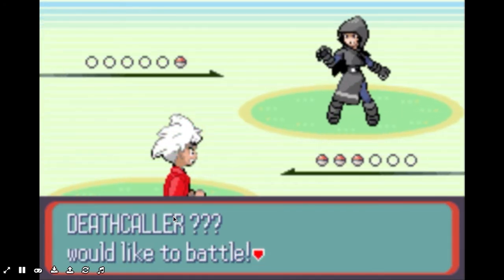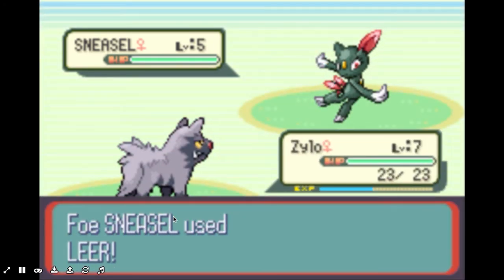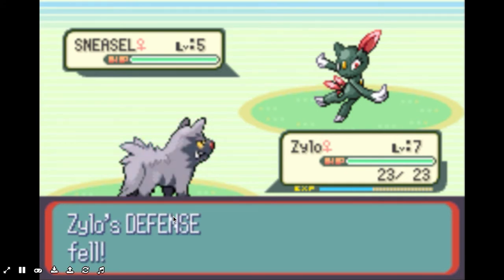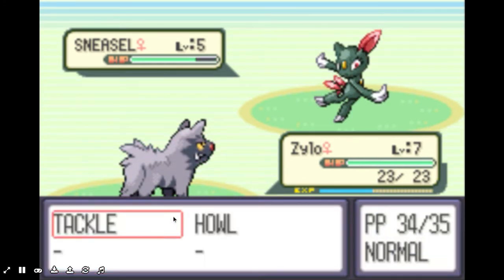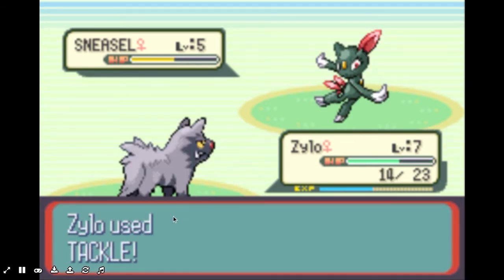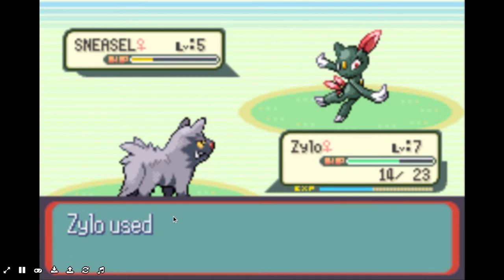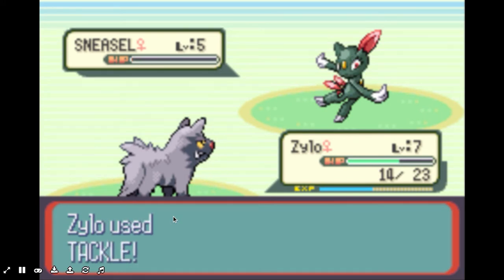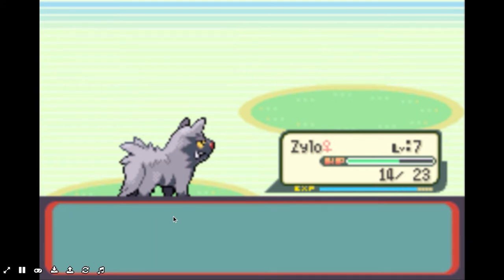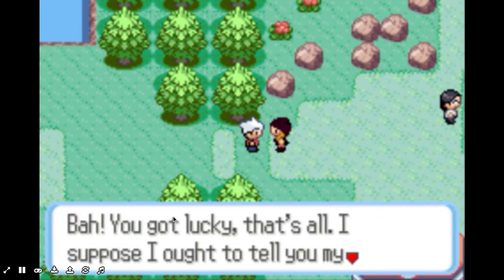This person right here — this death collar — has a Sneasel, and that's the reason why I've grinded a bit, because this thing can be quite difficult. I'll just tackle it down with Zylo. Easy peasy, there we go. The reason I did that is just so I don't have to use Beyblade on that one.